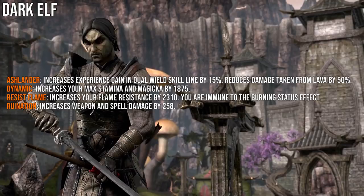For Dark Elves, the first passive increases Dual Wield skill line XP by 15 and reduces damage taken from lava by 50%. The Dynamic passive increases max Stamina and Magicka by 1875 each. Resist Flame increases flame resistance by 2310 and grants immunity to the burning status effect. Destructive Ancestry was renamed to Ruination in the Wrathstone update, and it increases weapon and spell damage by 258.